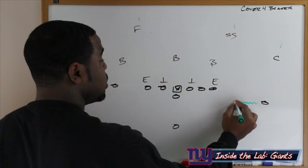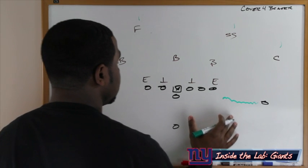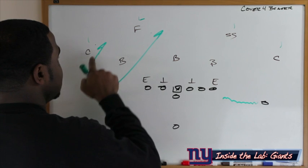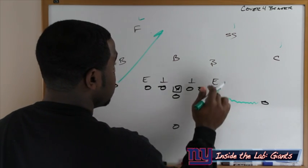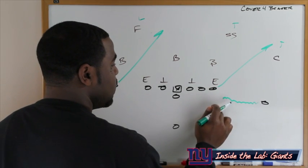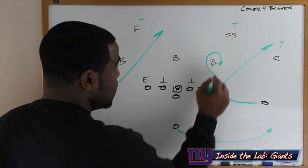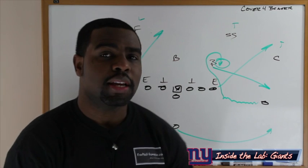We're going to bring Cruz in a short motion — once he gets to the outside leg of the tight end, you want to snap the ball. The slot receiver goes straight across the field trying to influence the free safety, and we have a quick slant on the backside to influence the corner. On the strong side, the tight end shoots straight to that area putting the safety and corner in a bind. Victor Cruz stems up and settles down here, while we swing the back out in the flat — that swing pulls the linebacker, creating the opening for Cruz to get the ball quickly, make one miss, and generate a big play.